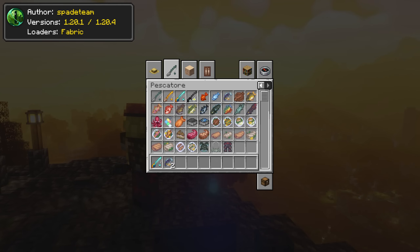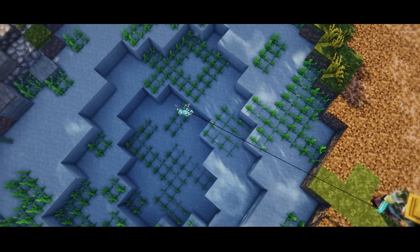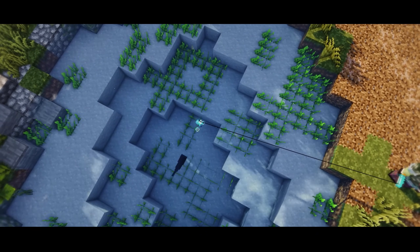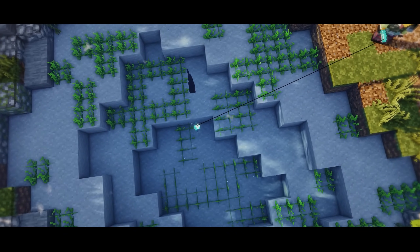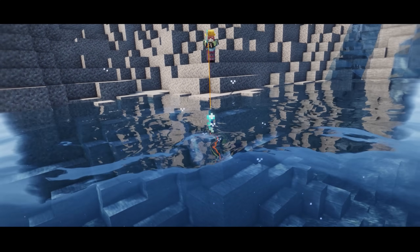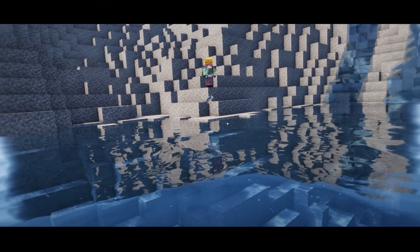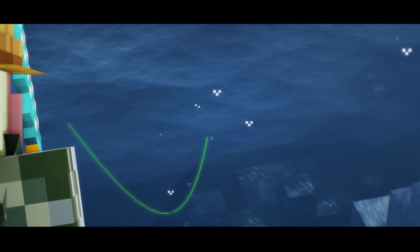Piscatore is a simple mod adding a new technique for catching fish in Minecraft. As you cast the fishing line on the ocean, a new animation of a fish orbiting your hook will appear. As the fish orbits your hook, there will come a moment when the fish latches onto the bite — here you need to hold right-click until the fishing line is bright green. If you get the timing right, the fish is yours; if not, good luck next time.